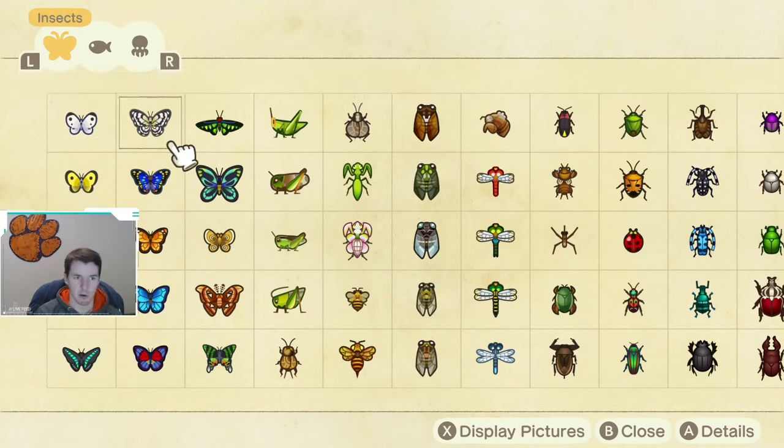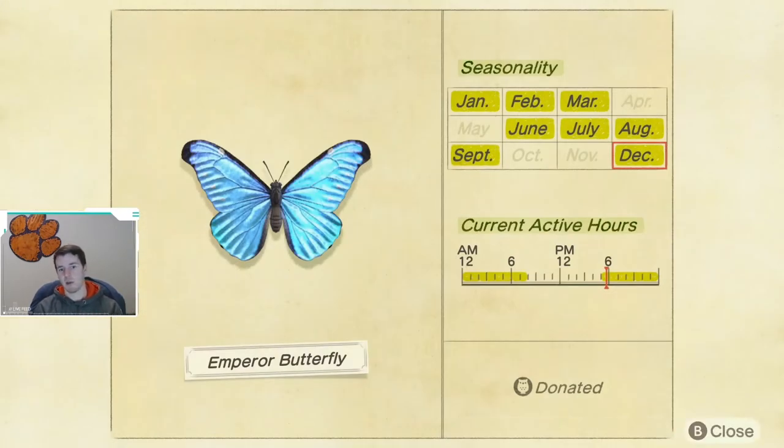There are three bugs that are returning or are new. First up, we have the Emperor Butterfly. This bug is coming back and will be available to catch from December through March. As you probably know, butterflies fly around near flowers, and this butterfly is available from 5 p.m. until 8 a.m.